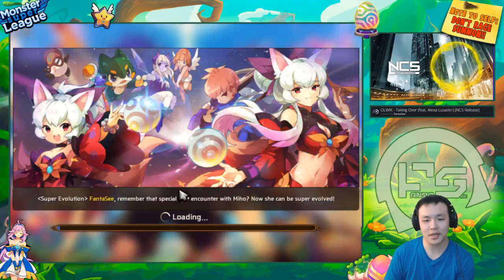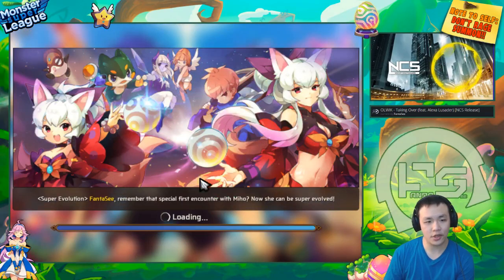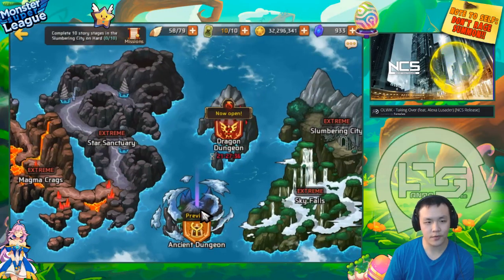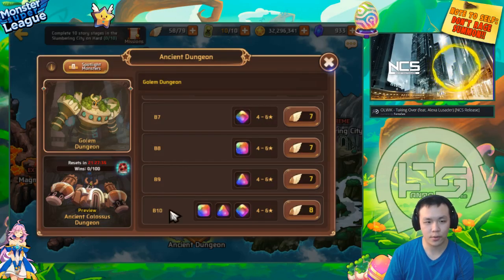Someone messaged me and wanted me to test out the Light Incubus. He actually raised it to max level, has it completely gemmed out, Evil 3 variant — in just one day. So I think that's pretty amazing.